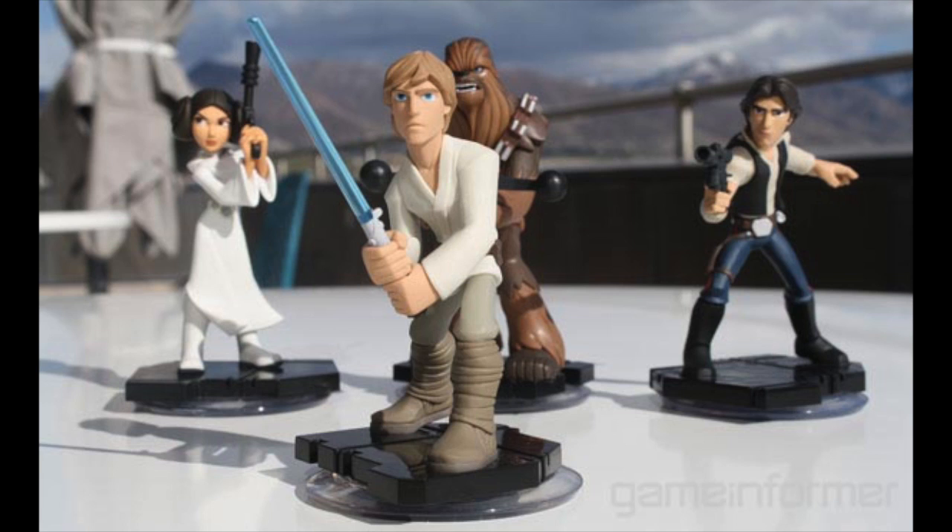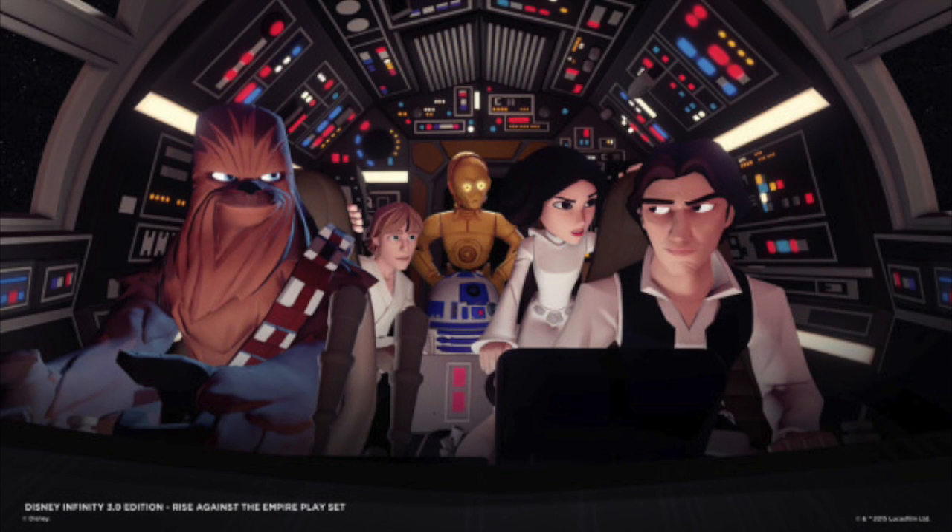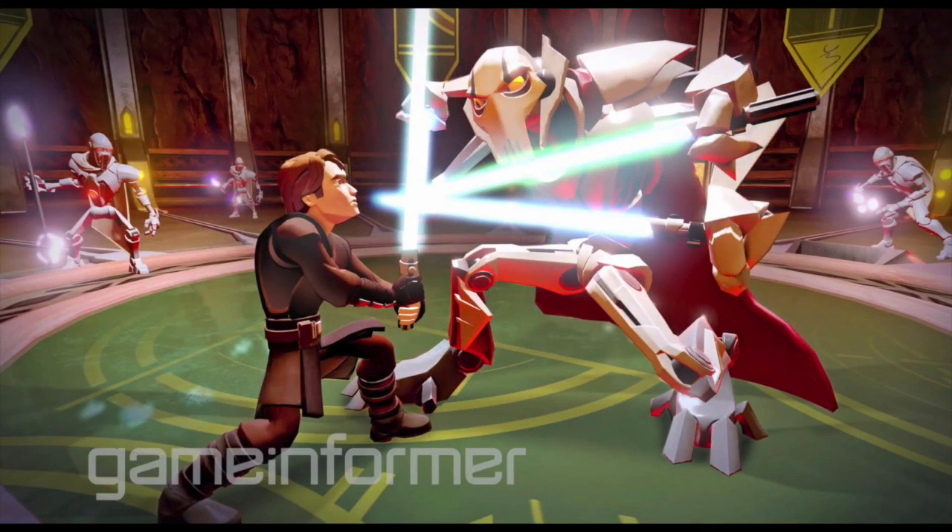One cool thing with the AT-ATs is their physics and how we'll be able to take them out. It looks like missions won't have just one specific way we have to do them — we have a lot of freedom. For example, with the AT-ATs we can either tie them up with a tow rope from a snow speeder, take them out piece by piece by climbing their legs in a battle inspired by Shadow of Colossus, or we can take control of them ourselves.